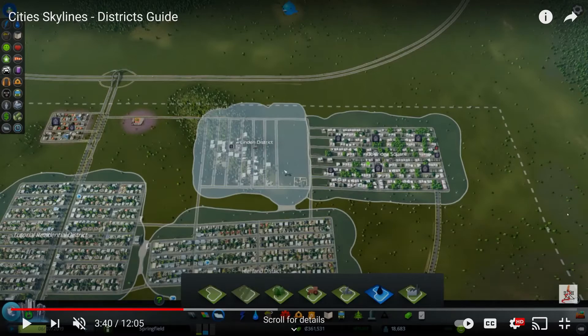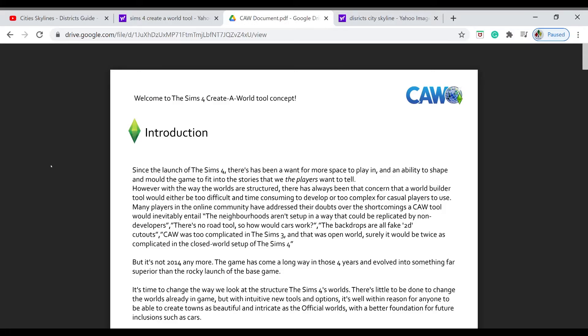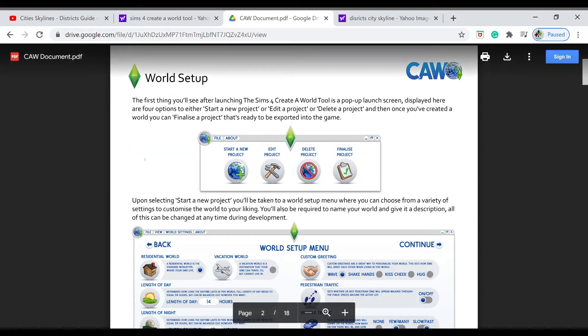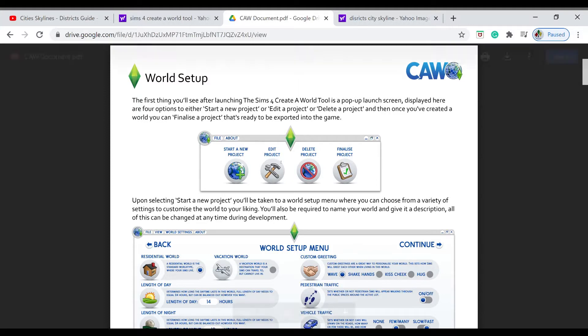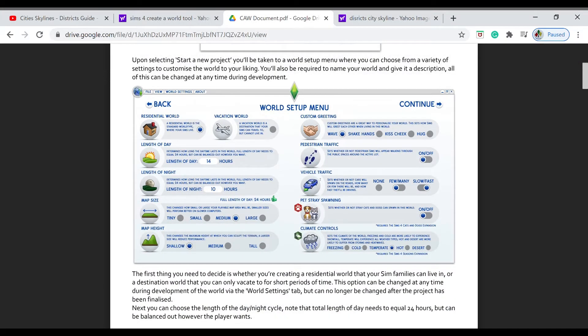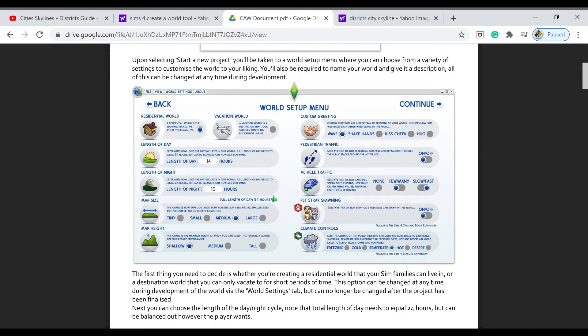Now, somebody named Has a Plumbob came up with this concept, very similar to mine. I agree with them on many points, so I'll read this out loud. World setup — you could start a new project, edit a project. The setup menu covers things like: is it a residential world or a vacation world? You could set the time. You could also set the map size.